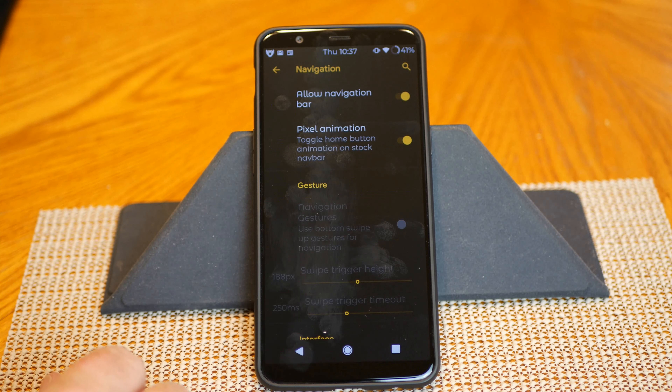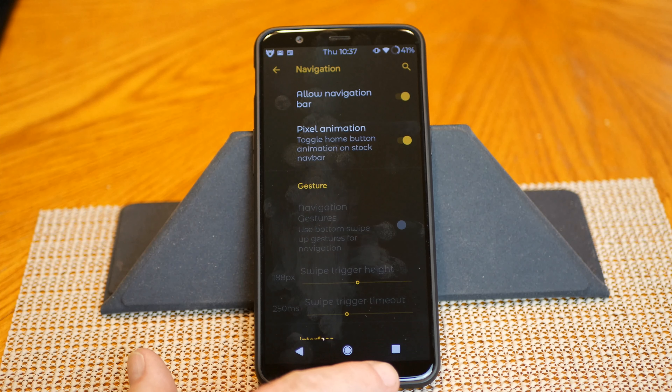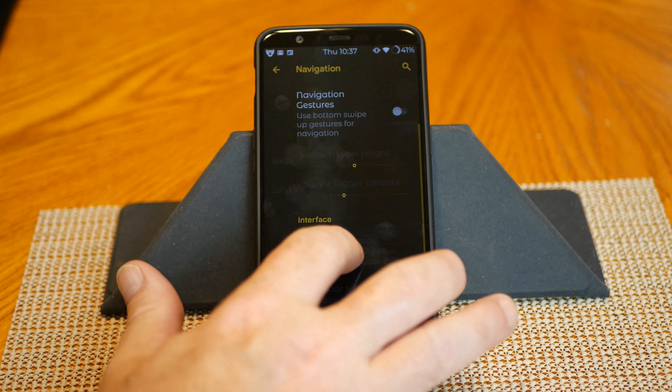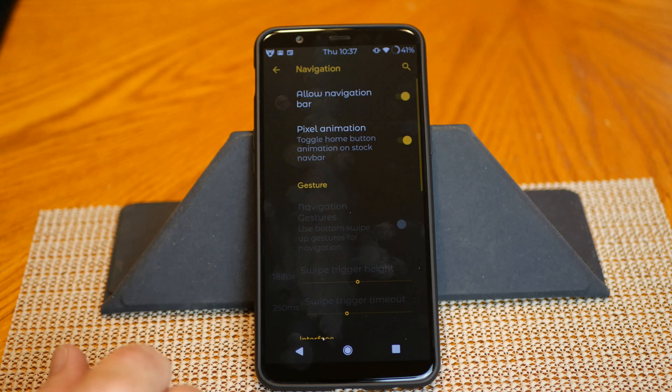Next up is Navigation — allow navigation bar, then pixel animation, and gestures underneath. It's grayed out because I'm running the standard Oreo navigation. If I untick that, gestures comes up and you can set it up however you like. I don't like to run gestures so I leave it on. They also give you the pixel animation with that.